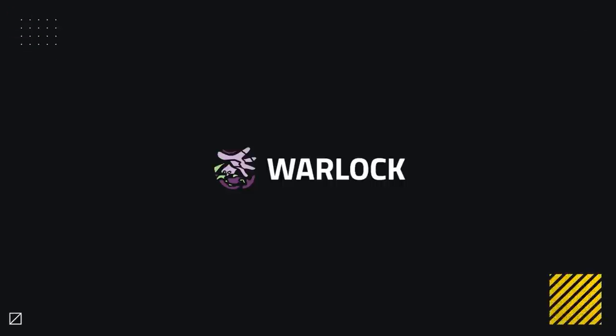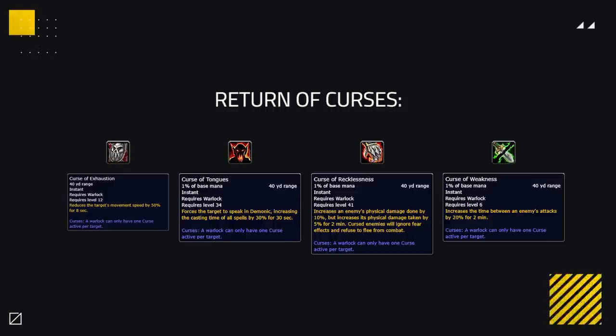Warlocks are currently everybody's favourite class — let's take a look to see if anything about that is changing. As a class, all Warlocks are now getting their curses back: Curse of Exhaustion, Curse of Tongues, Curse of Recklessness, and Curse of Weakness are all making a return. Only one can be up at any one time on a target. Tongues reduces cast speed by 30%, Curse of Weakness increases the target's time between attacks by 20%, and Curse of Exhaustion is a powerful slow.